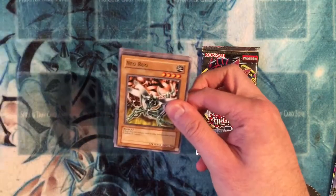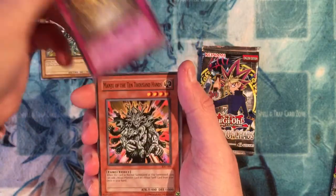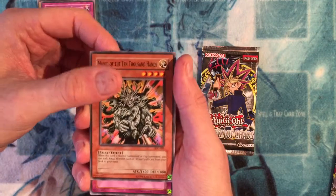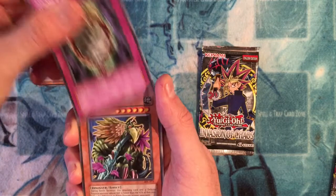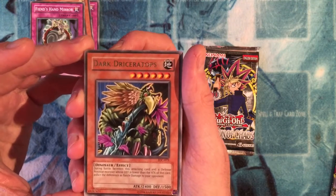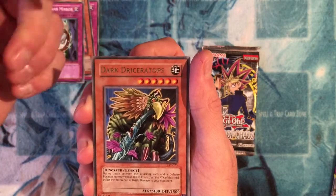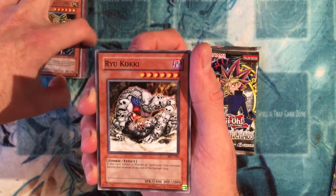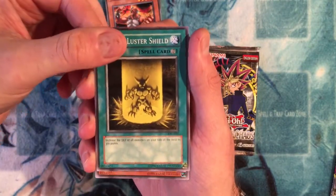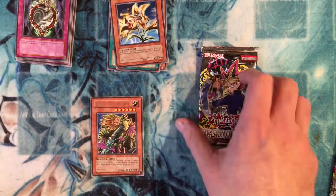Alright, first off we have a Neobug, Self-Destruct Button, Manju of the 10,000 Hands — I know some of the Manju cards, or is it Senju? Senju's worth quite a bit of money now — I don't think this one is. Fiend's Hand Mirror, and the rare card is Dark Driceratops: 2400 attack, 1500 defense. During the battle between this attacking card and a defense position monster whose defense is lower than the attack of this card — basically a Fairy Meteor Crush type thing. Very good card, six stars. I think that's been reprinted quite a few times — cool card. Gigantes, Yellow Lustre Shield, and Anti-Aircraft Flower. So yeah, Dark Driceratops is our first rare.